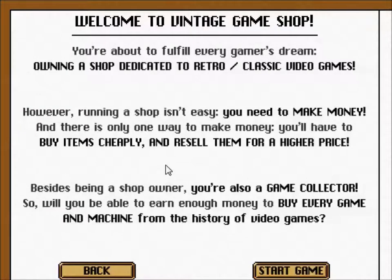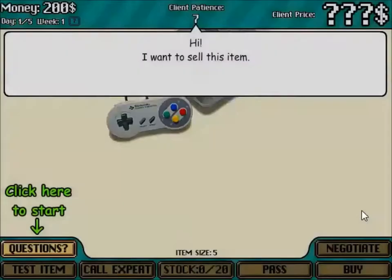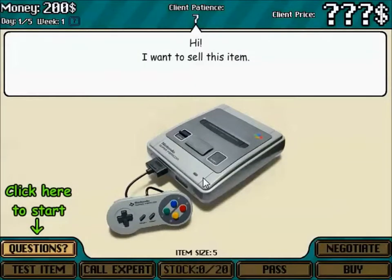You're about to fulfill every gamer's dream: owning a dedicated retro and classic game shop. However, running a shop isn't easy — you need to make money. There's only one way: buy items cheaply and resell them at a higher price. You also need to earn enough to buy every game and machine from the history of video games. Let's see if we can turn a profit. A Famicom!